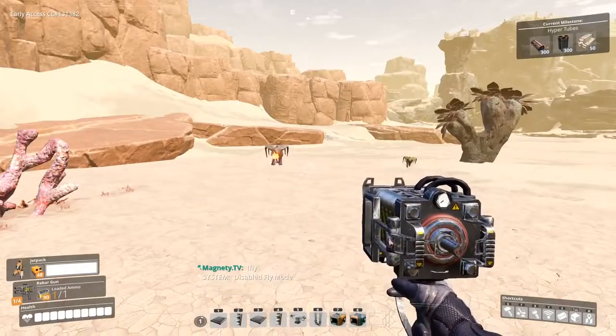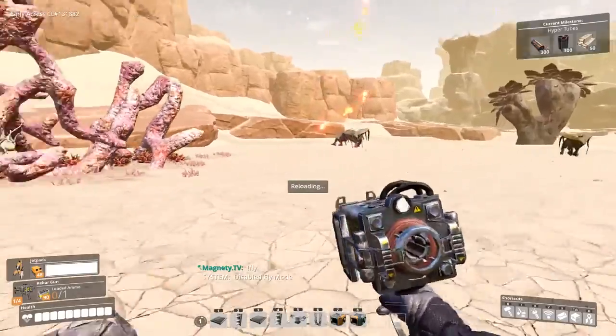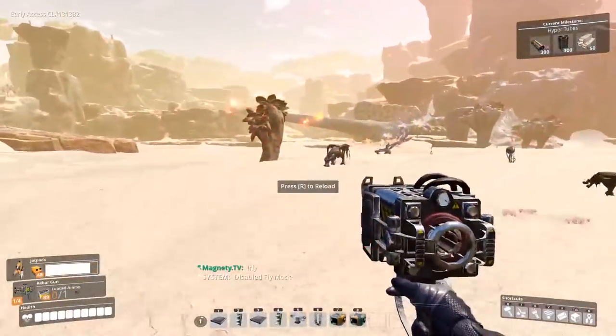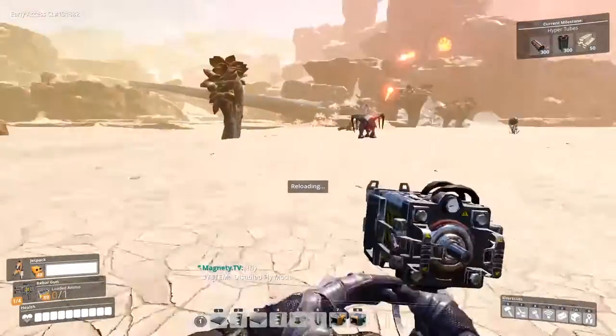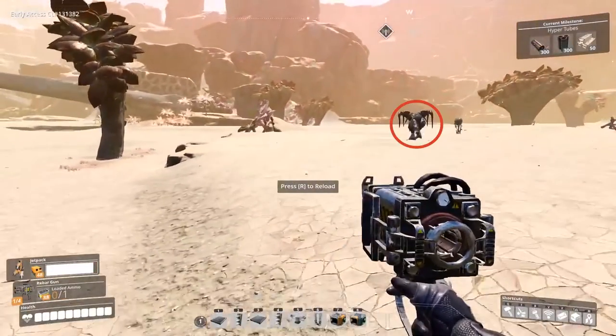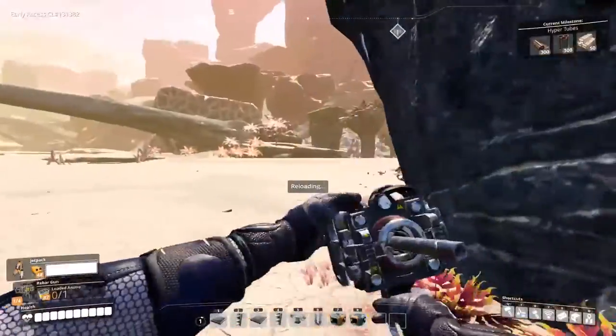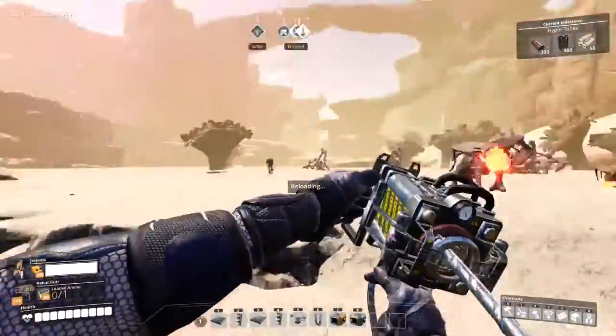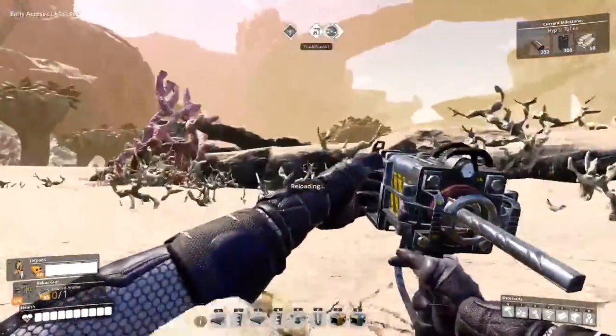After the spitters we have the alpha spitters, which are a beefed-up version of the regular spitter. The cool thing about alpha spitters is they come in two variants: red and green. If you see a green one and you don't have a Xeno Basher, you better run. The red one is a little bit easier to fight than the green one.